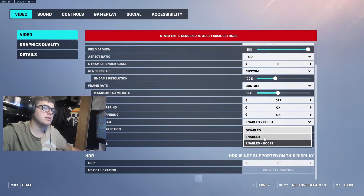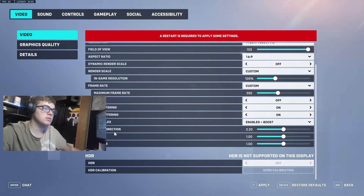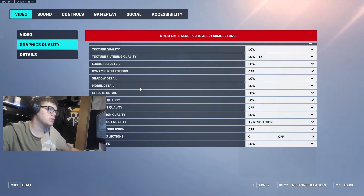Nvidia Reflex — enabled plus boost is fine. You can also go down to just enabled if you don't like how enabled plus boost feels. Those you can reference whatever you want. Now we're going to go on to graphics.